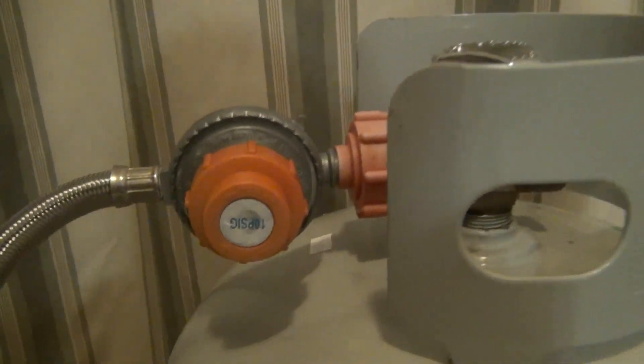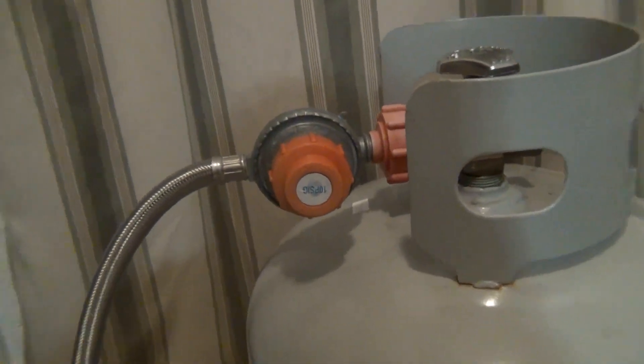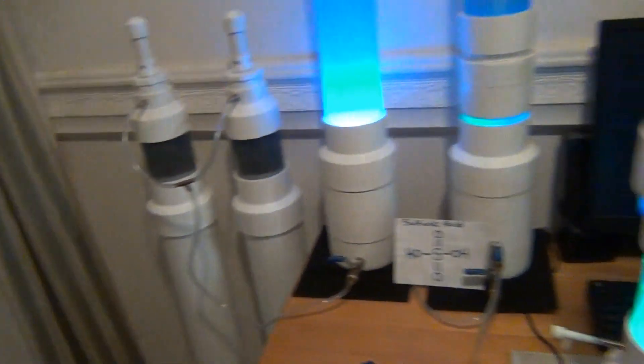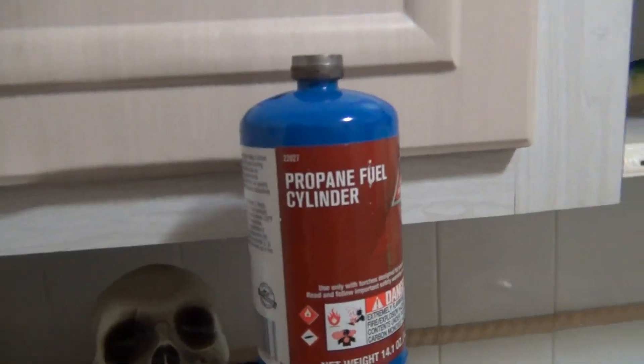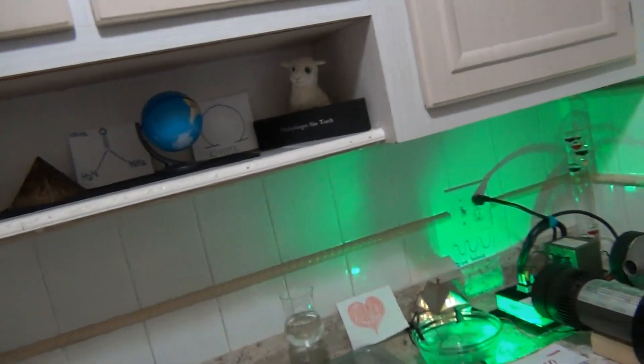That's why we're here today — to clean up these dirty fuels. I've got my regulator hooked up to my standard Walmart tank. We're going to use the HHO gas, the oxygen, to power the fuel and make it stronger, cleaner, more efficient, and last longer. Make this propane work for us.